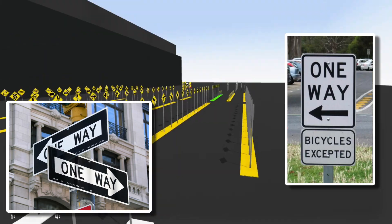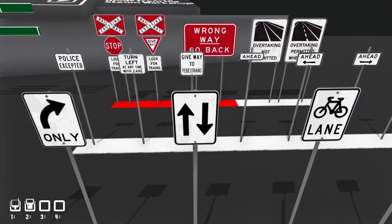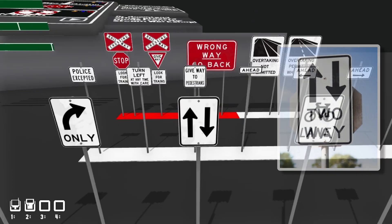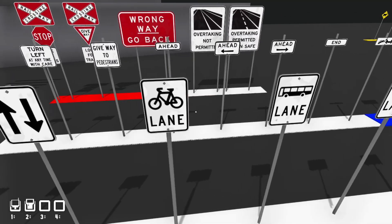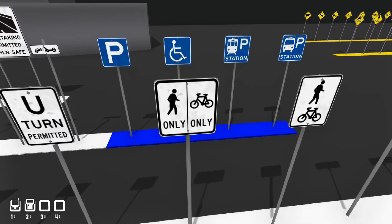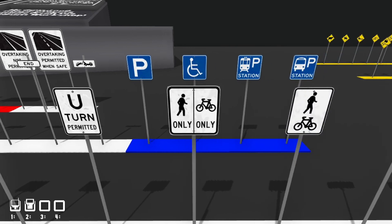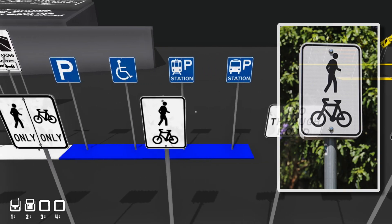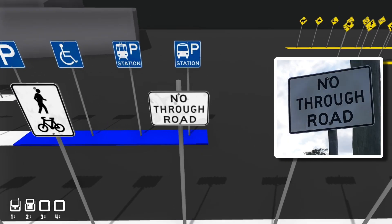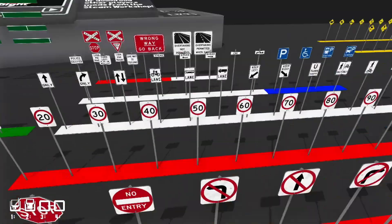We have the one-way sign, which America also uses as an alternate version. Then one-way forwards, one-way right only, left only, straight only, right only, and a two-way traffic sign — it used to literally say 'two-way' in text but now they just use arrows since it gets the same message across. We also have bus lane, bike lane, truck lane, keep left, keep right, U-turn permitted, pedestrian separated path, shared path, no through road, and authorized vehicles excepted.